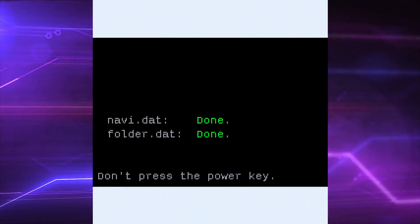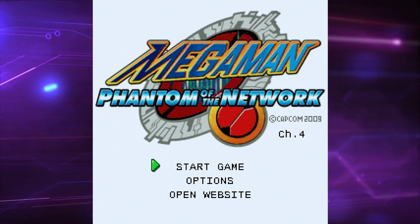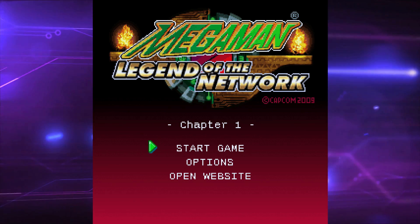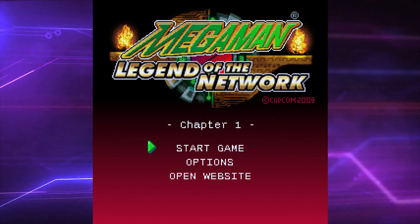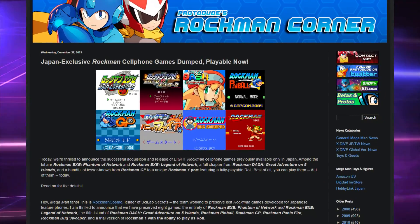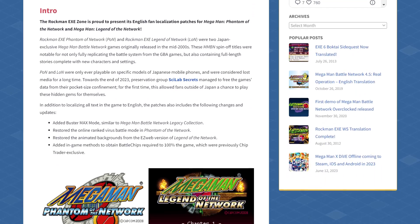Today is the day. At long last, the two lost entries in the Mega Man Battle Network series — Mega Man Phantom of the Network and Mega Man Legend of the Network — are finally playable in English, thanks to the outstanding efforts of Psylab Secrets preserving the games at the end of 2023 and the Rockman EXE Zone producing their high-quality fan localization patch that is out right now.